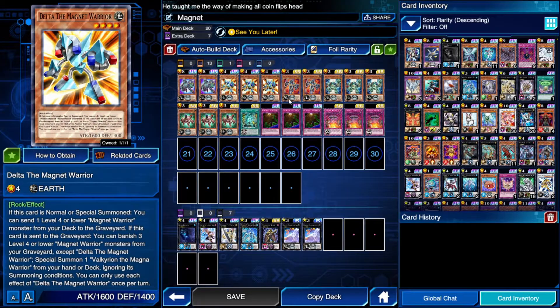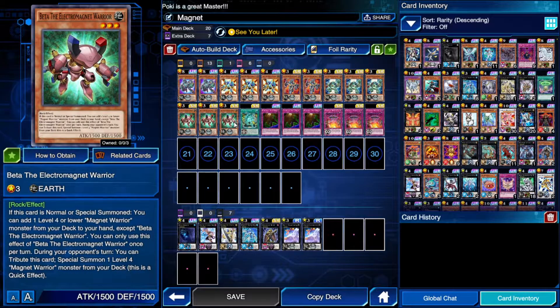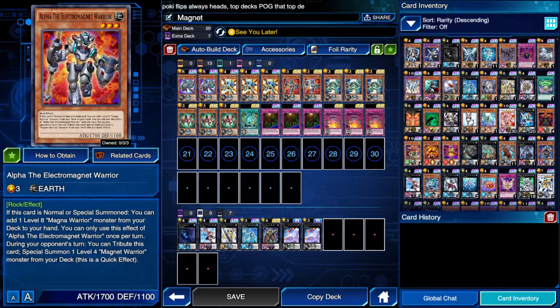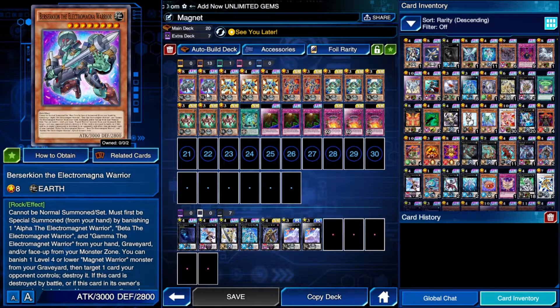The monster lineup is pretty standard: a couple of Berserkions, triple Delta — the target of the second effect of your Magnet Warriors, which lets them tribute themselves on your opponent's turn to summon a Delta from the deck, thinning the deck and fueling Berserkion. Then triple Gamma to put more monsters on the field for XYZ summons, triple Beta because it's the searcher for any Magnet Warrior, and a couple of Alphas since it's searchable.